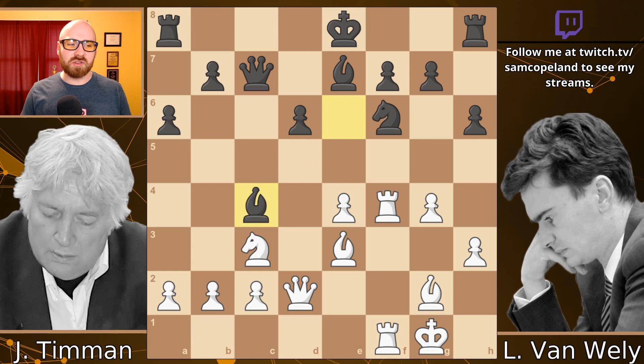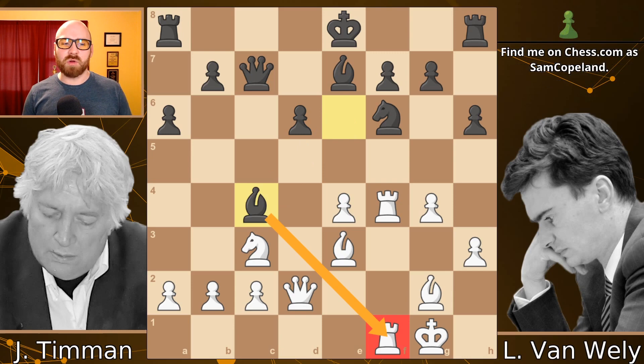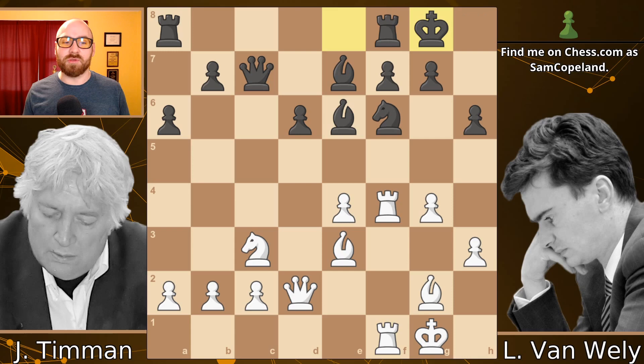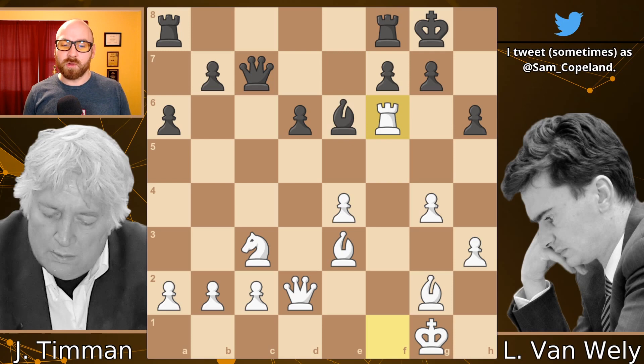Suggested by the computer is instead bishop c4, trying to disrupt white's coordination, making the rook move awkward and taking the sting out of white's attacking opportunities. Instead, after rook a2-f1, van Wely decides there's really no sting in the white position and just castles. So my question to you is: what should white play in this position? Well, what Timmen did was rook takes f6. Presumably van Wely ruled this out either through calculation or the intuition that after bishop takes f6 you've only given up an exchange and achieved nothing. But here, white is going to sacrifice a second exchange — this is a full-on, throw-everything-at-the-black-king kind of attack.